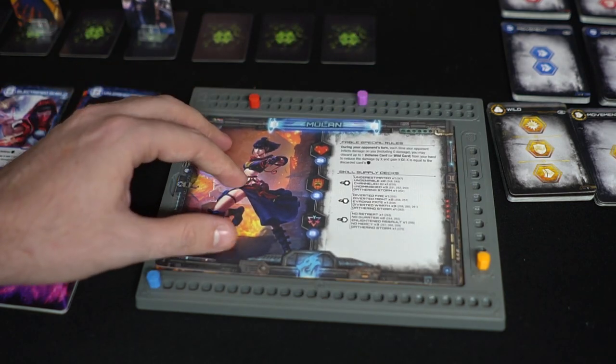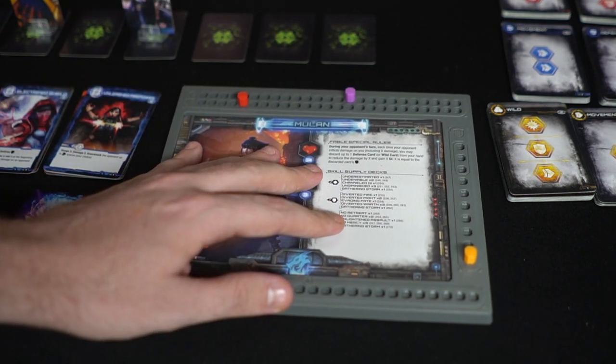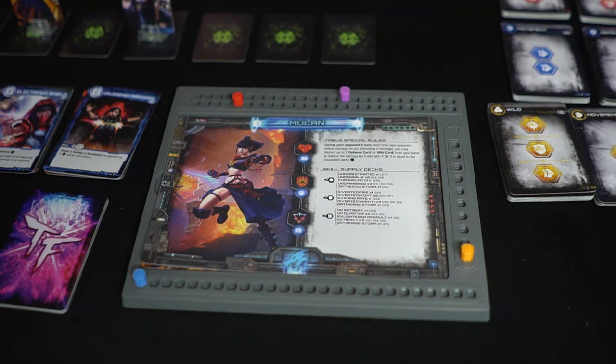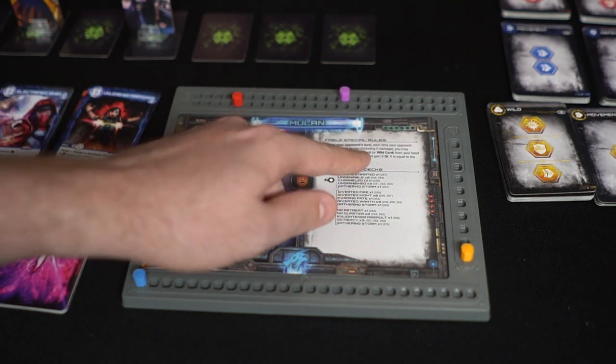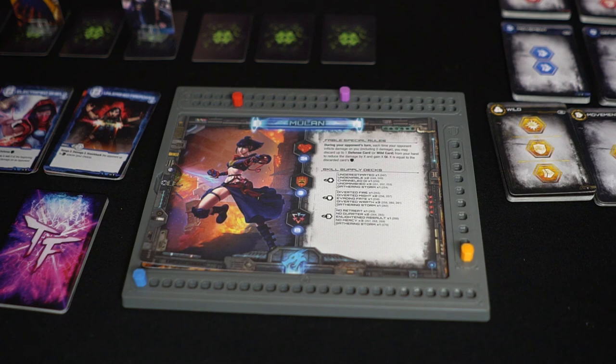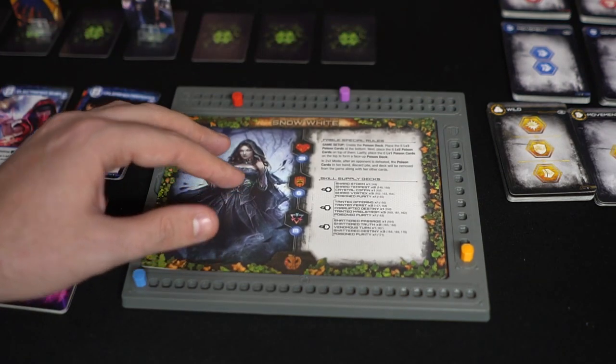Mulan functions as kind of a defender. Basically, each time your opponent does damage to you, you can discard a defense card or a wild card, and she can reduce damage and gain key tokens for the amount discarded from that specific card. You'll be utilizing these tokens for specific cards in your deck.